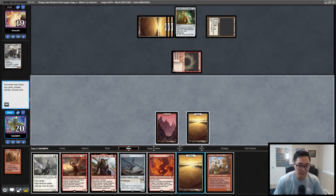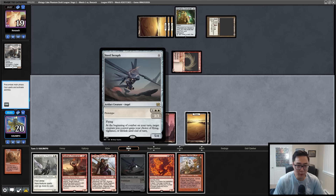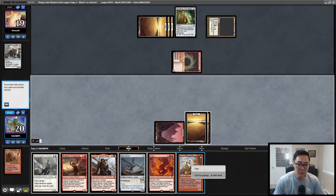Ragavan — interesting! I was going to just play the Steel Serf, but now I want to go Ragavan and Thalia, because next turn I can play Steel Serf, give my Ragavan flying, get in and try to get a treasure. Let's do that — Ragavan and a Thalia, a nice little one-two punch.